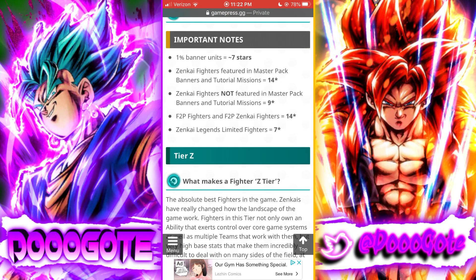Important notes: one-percent banner units are at seven stars. Zenkai fighters featured in master pack banners and tutorial missions are 14 stars — for example, tutorial mission Super Saiyan Buu Goku, Scouter Vegeta, Green Broly, Master Pack Android 18, Android 16. Zenkai fighters not in master pack banners or tutorial missions are nine stars. Free-to-play fighters and free-to-play zenkai fighters are 14 stars — Android 21 for example. Legends Limited fighters are at seven stars.